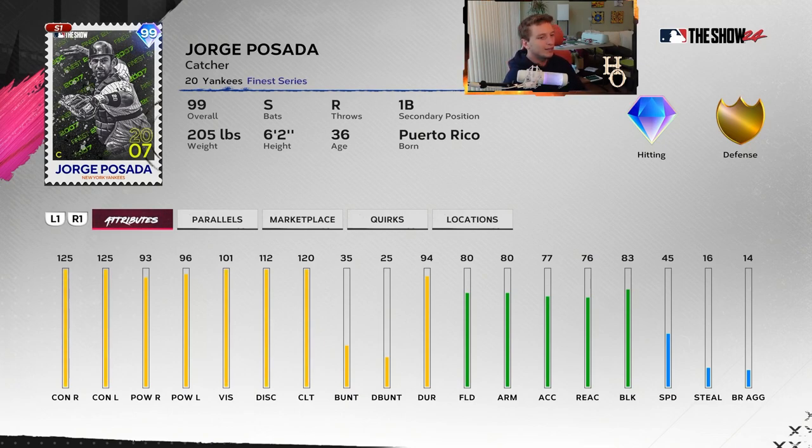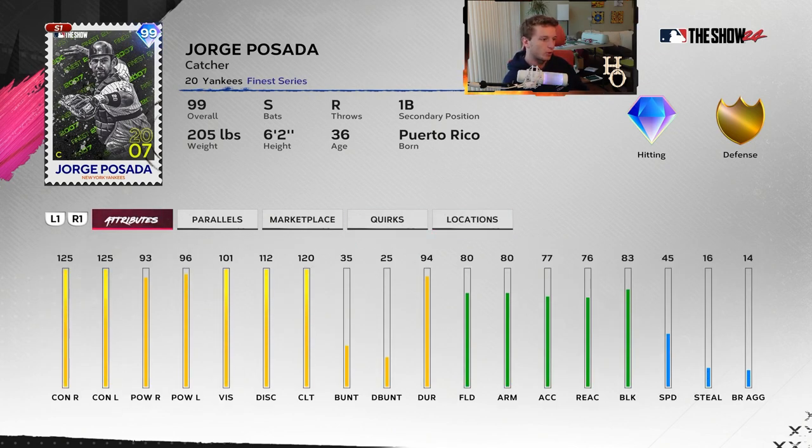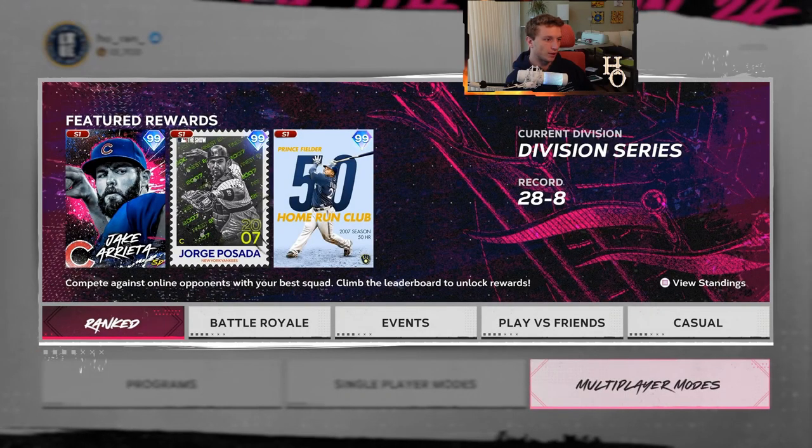Jorge Posada - I think I'm going to go with this card first, whether I get the program done or make World Series first. He's got max contact, switch-hitting catcher, 80s across the board for fielding including blocking, 45 speed but everything else is terrific. A lot of quirks, 93 and 96 power, 101 vision, 120 clutch - that's pretty good for a switch-hitting catcher. Right now the only other switch-hitting catcher we have is Carlos Santana. This is the one you want if you want a switch-hitting catcher until we get a 99 Adley Rutschman. Really good drop for ranked seasons.